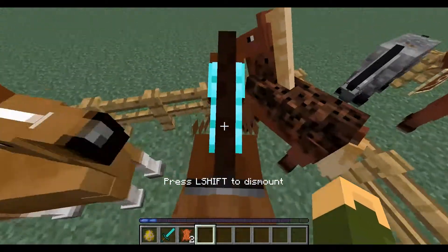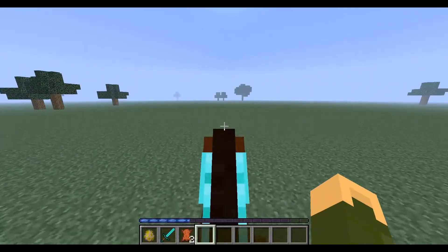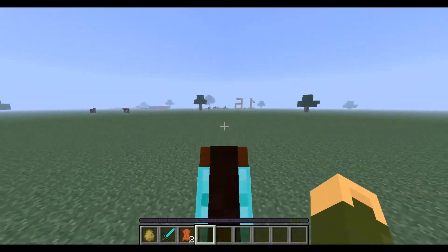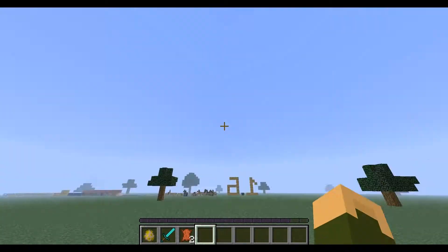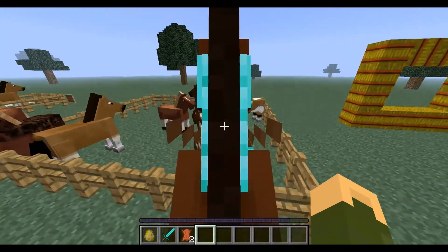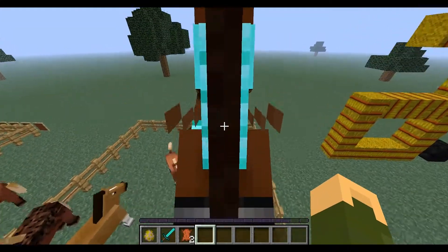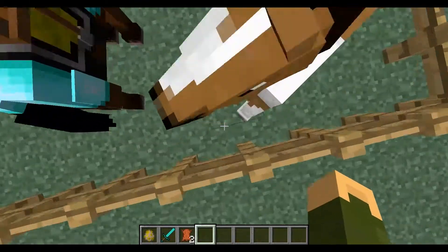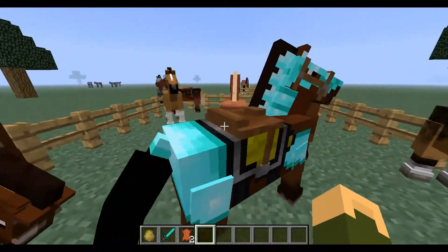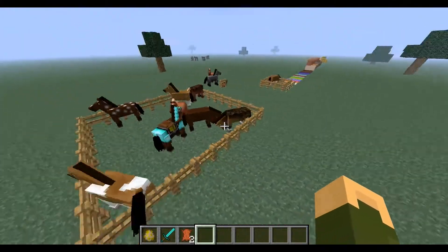To be honest, you can go quite fast with these and you can jump quite high. However, they are extremely rare to find in the normal Minecraft world. They've now done this on all moving transports — left shift to dismount — so that applies to pigs, minecarts, boats, everything. That is a new feature.